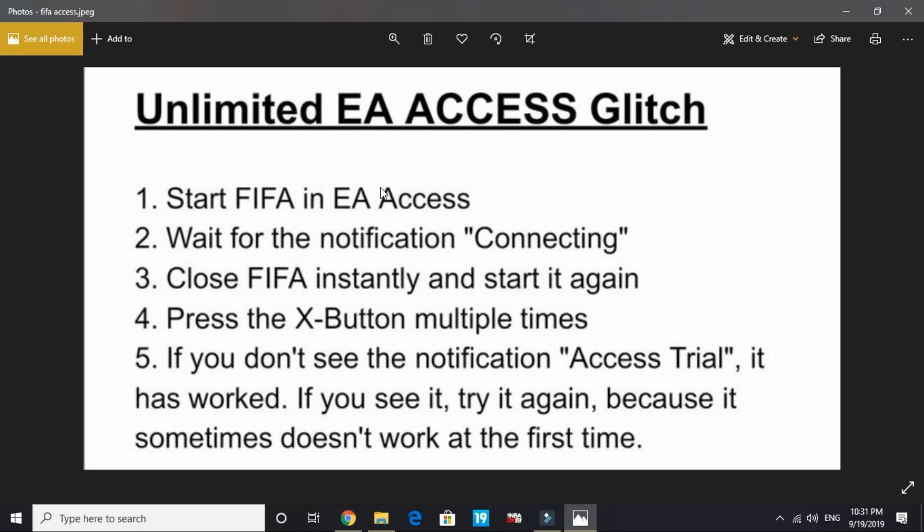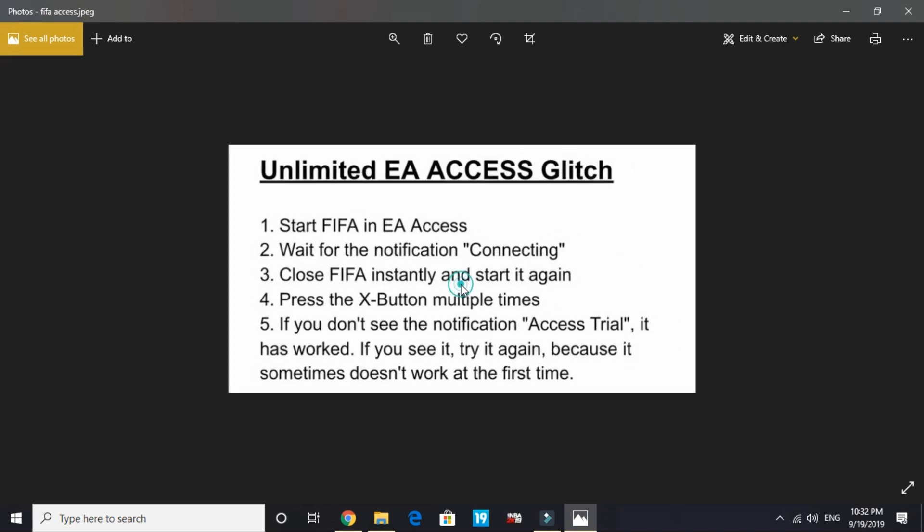First of all, start FIFA in EA access. Whatever console you are using — Xbox or PS4 — just start FIFA in EA access and wait for the notification saying 'connecting.' As soon as you see the 'connecting' notification on your screen, close FIFA instantly and start it again.